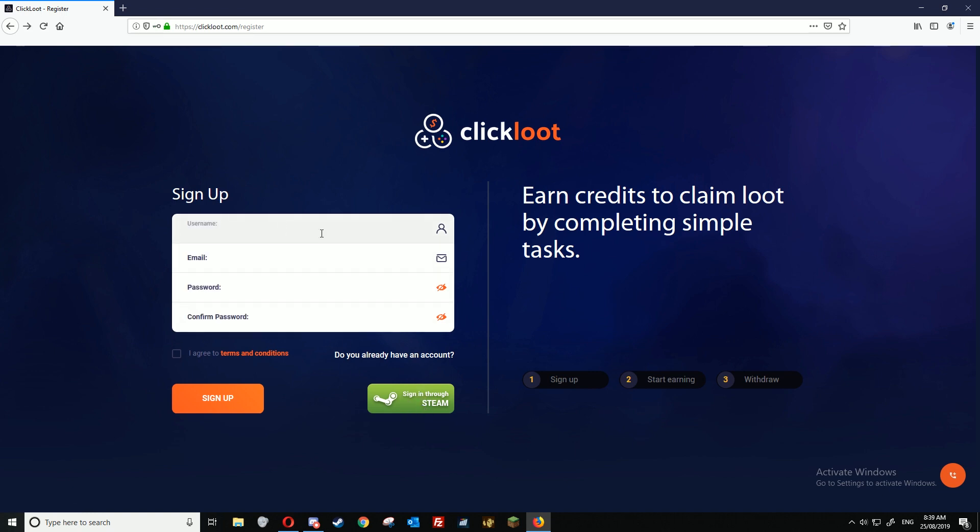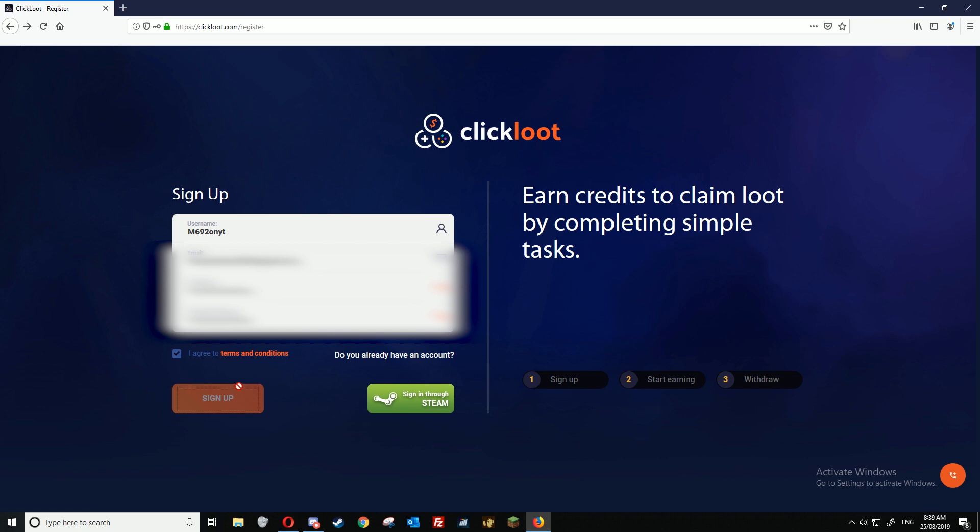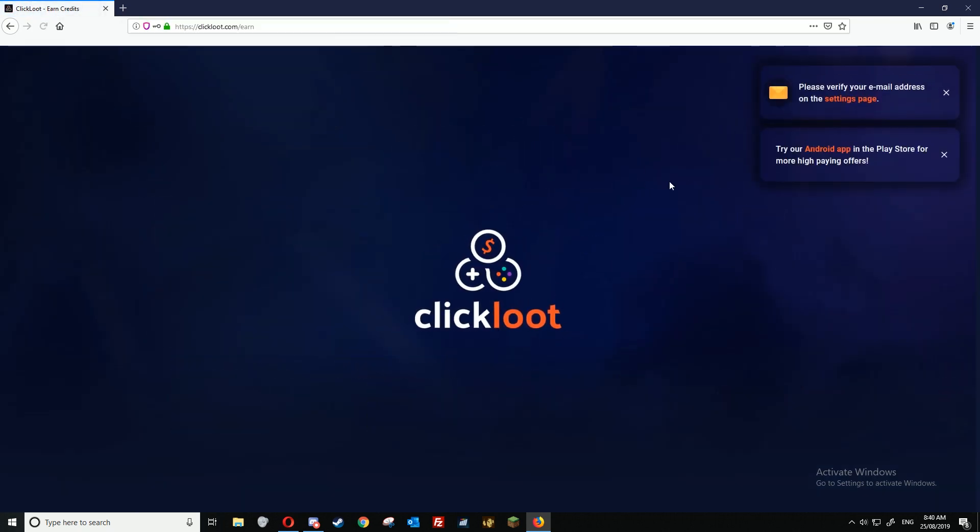For the purpose of this video, we'll just be signing up through email. Enter a username you want, enter your email — make sure it's a valid one because this will be important — then select a password. Agree to the terms and conditions; if you're interested just click there and read them. Click I agree and then sign up.